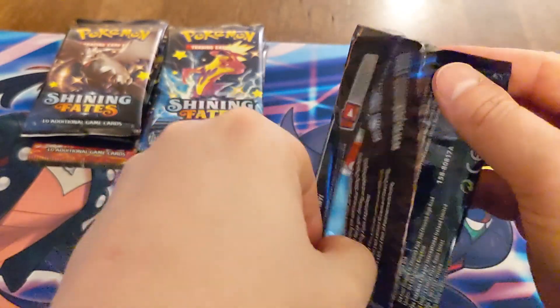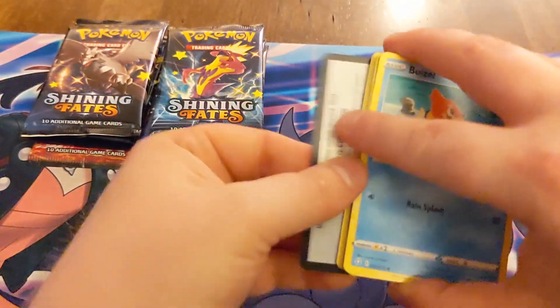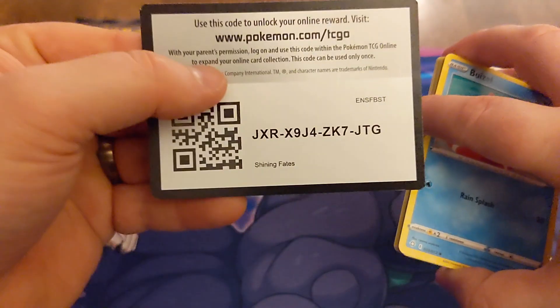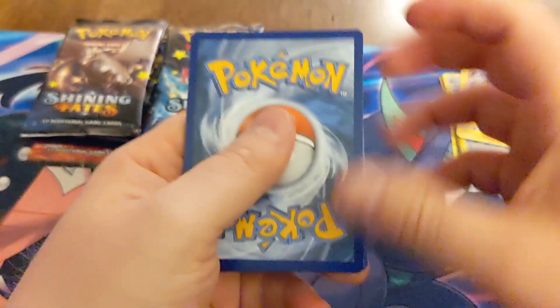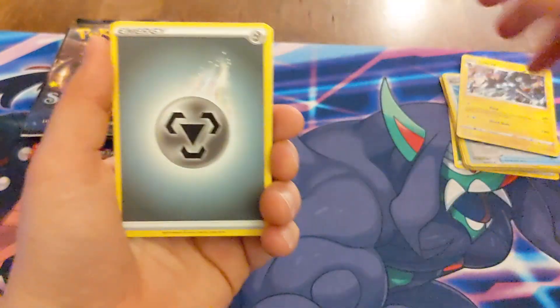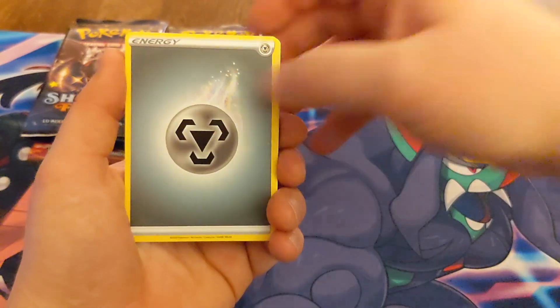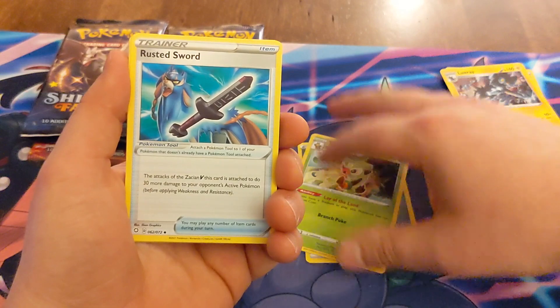You can probably hear a puppy dog walking around in the background. There's a code card for you. Alright, here we go — Shining Fates pack number two. Steel, the Wacky, Rusted Sword.